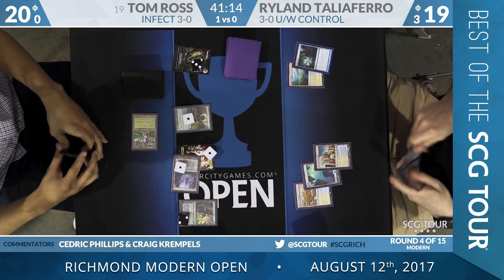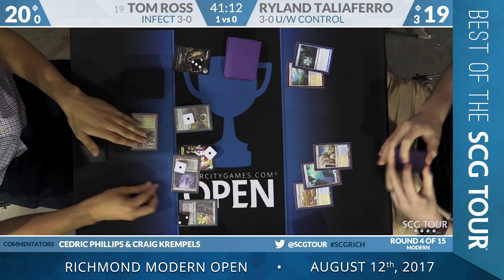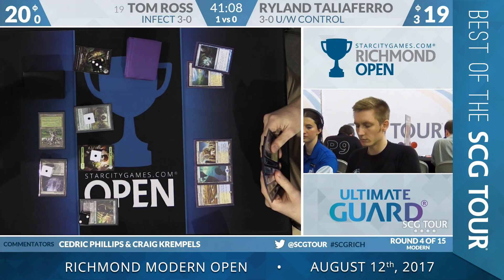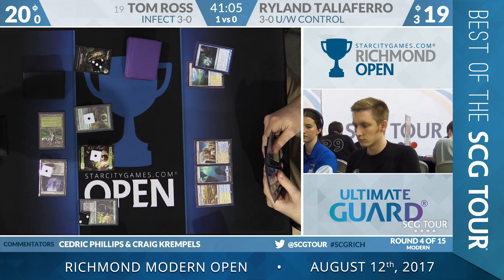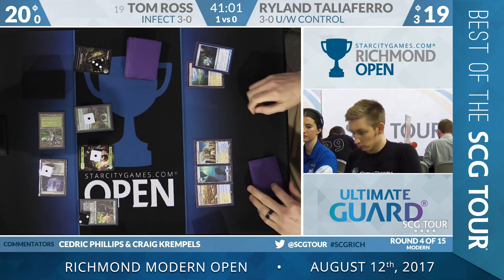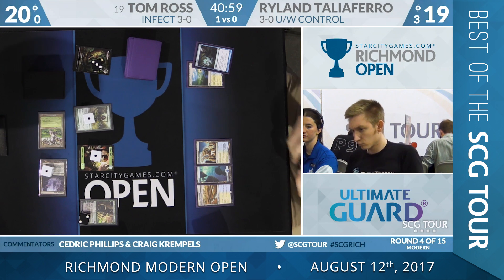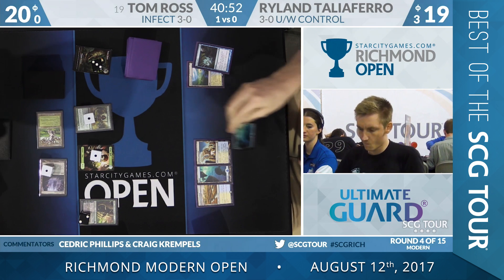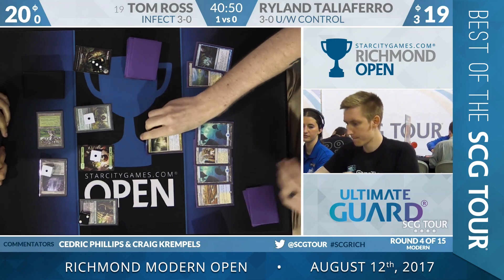Over to Rylan. This is exactly what I was talking about — he's got a land and a Wrath of God effect, but he's still staring down the land with a counter on it and the planeswalker. It's this diversified threat base that's looking really good for Tom here. Tyloffer can play a land and a Supreme Verdict. There's the island. Here's the verdict — Noble Hierarch and the plant token, you're out of here.